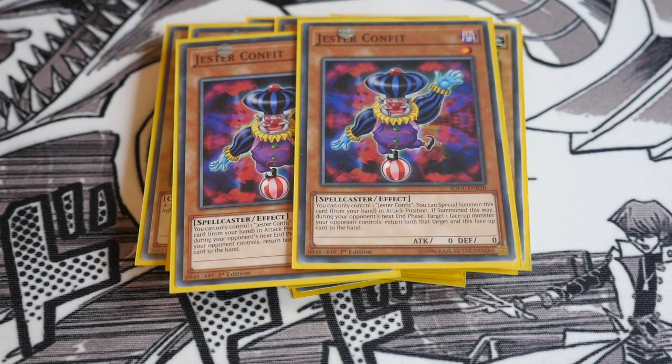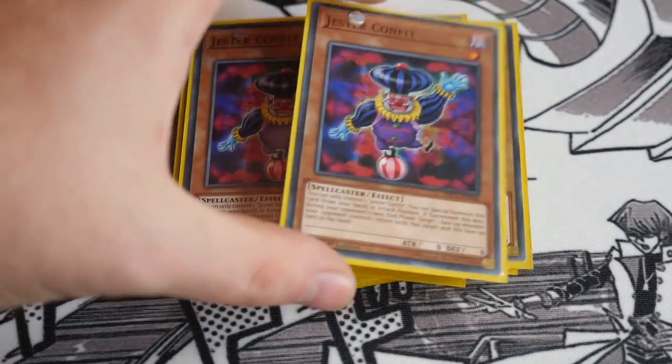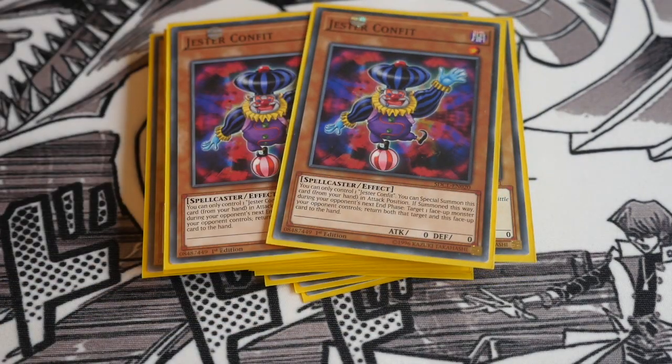I'm trialing out two Jester Confit. This is just to extend plays and give you more consistency getting into a Link monster early on. Because he's not a special summon once per turn, you bring this guy out, use him as Link material, and then bring out another one and link up with that. You don't have to play him, so he can be easily taken out.